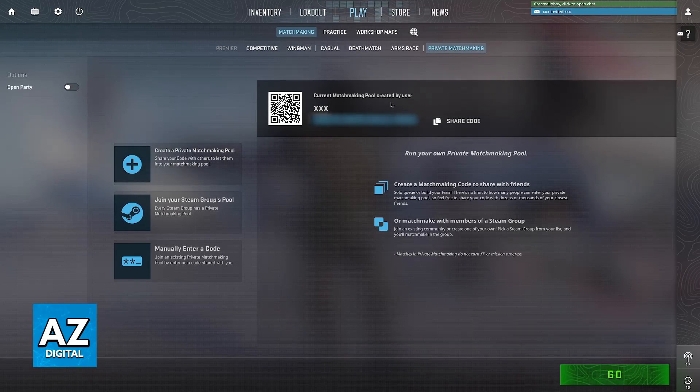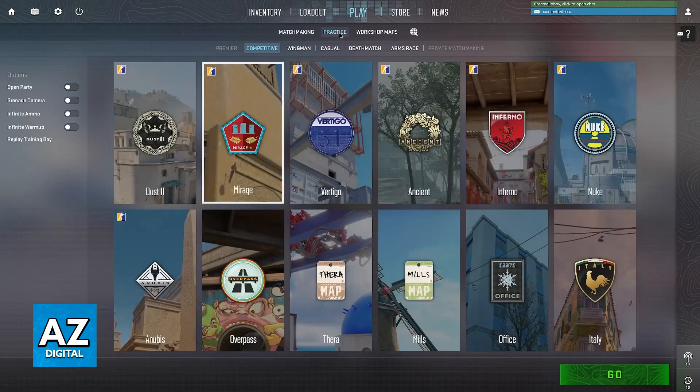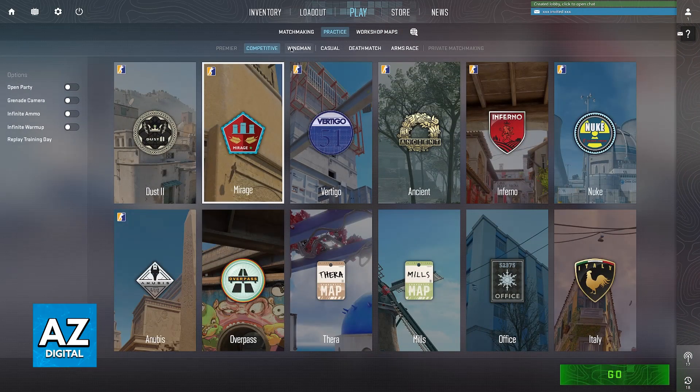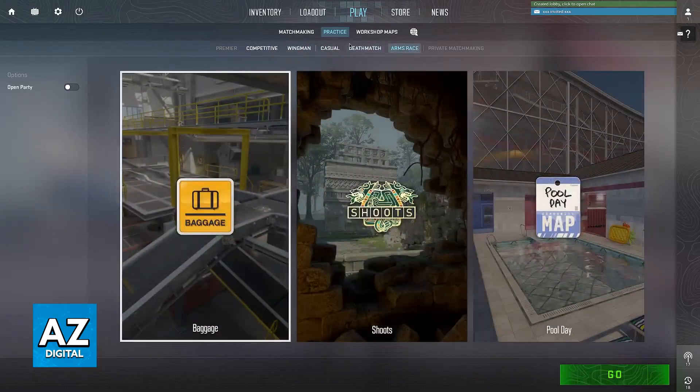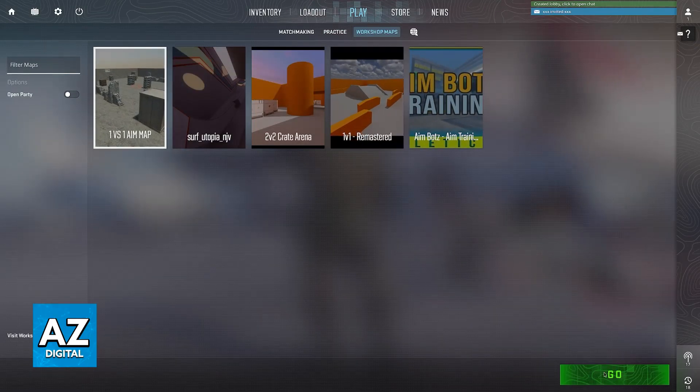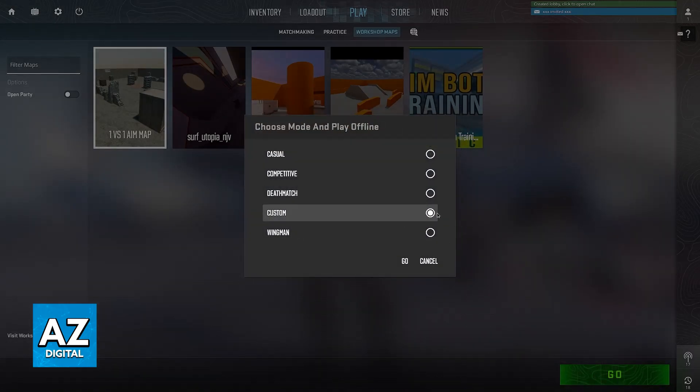What I recommend is that instead of doing this, you go over to practice or workshop maps. As long as you invited the people to the same lobby as you, you can just choose any of the modes available here in the practice section, or download a workshop map and load into the map right away. Immediately upon loading in you will be able to play between you and your friends.